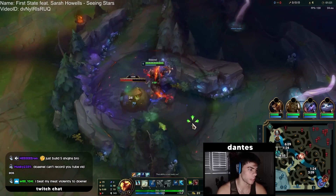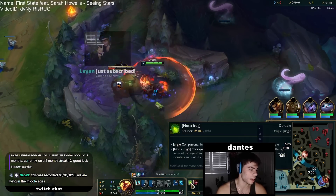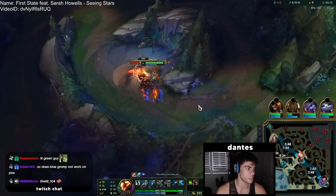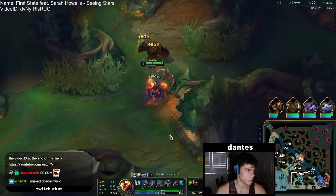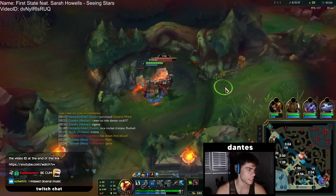Since I'm doing more of a tank build, I decided to go for the little green jungle pet. Usually I go the blue one, but I want to try the green one for more tankiness. Gonna look for Krugs and see how long the full clear timing actually takes.